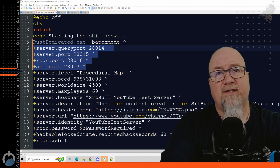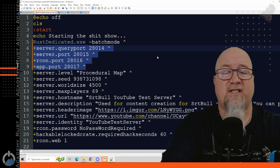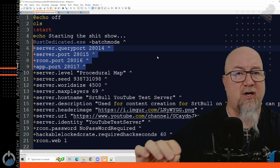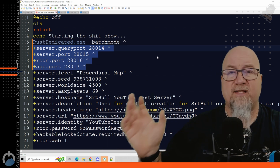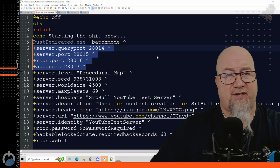For brand new server owners — servers that are being set up after February 2nd, 2023, or servers that don't have a player base — this is a setup you can go with right now. All you have to do is add server.queryport and then whatever port you want defined as your query port, and you'll be good to go. Once you make this addition, save your batch file, restart your server, and you'll start appearing on the Rust server directory again.